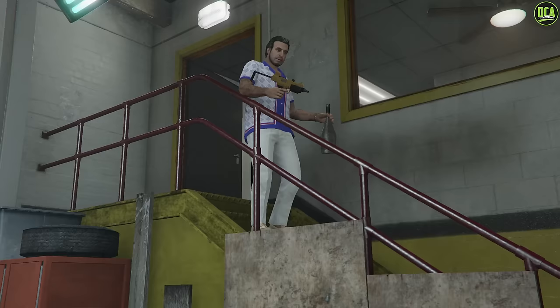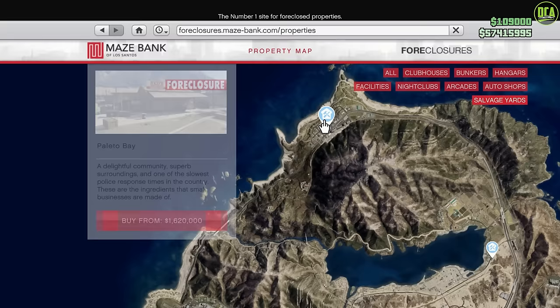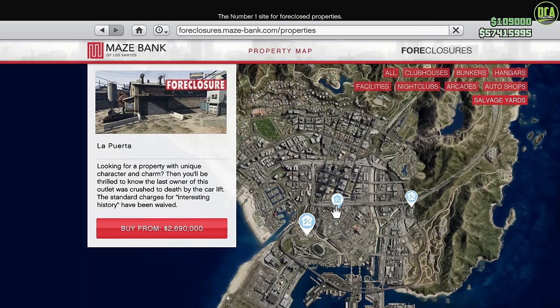So firstly, you have to make your way to the Maze Bank Foreclosures website to purchase the business. There are five locations to choose from: one in Palito Bay, one in Sandy Shores, and three in the city. Now most of the missions do take place in the city, so you definitely want to buy one of those three.